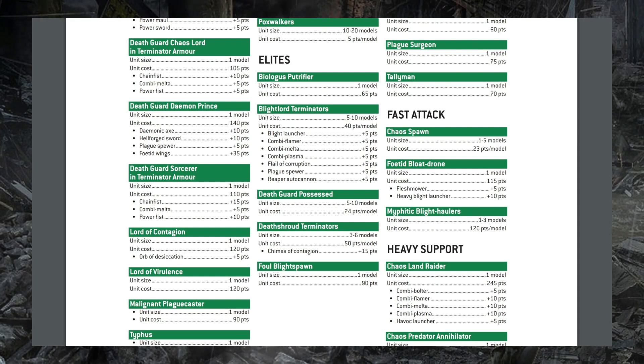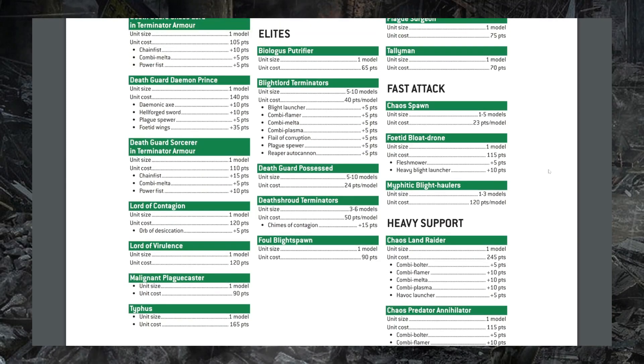We also see some changes to heavier vehicles. Fetid Bloat-drones and Myphitic Blight-haulers both dropping in points costs — Bloat-drones dropping 15 points from 130 down to 115, and Blight-haulers dropping from 130 down to 120, going down 10 points. That's a big deal especially for the Bloat-drones, because they offer basically the only option for mobility that Death Guard have, and being able to fit a couple more of those in your list is pretty significant.